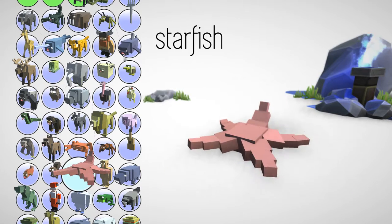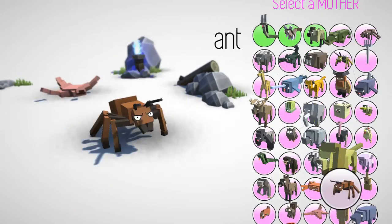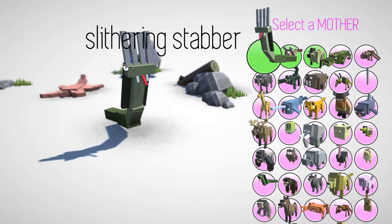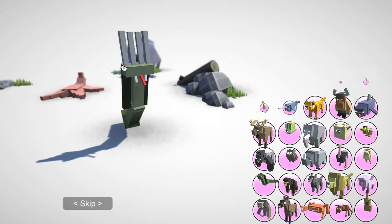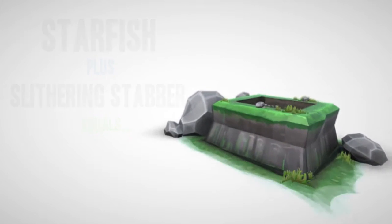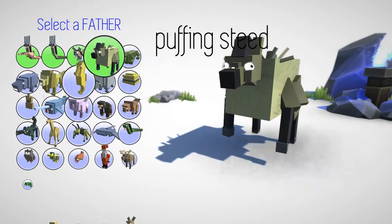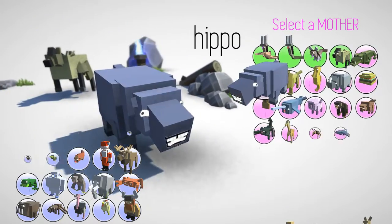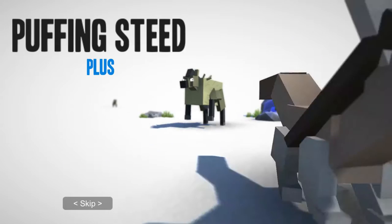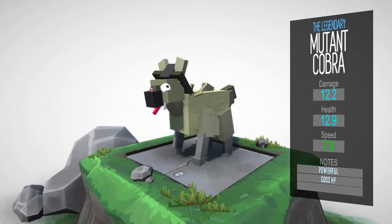Let's try — what is this? A starfish. Let's do a starfish and the slithering stabber, see what happens once we've combined three things together. The terrifying slithering stabber. This is funny. Try the puffing steed and the hopping cobra and see where that goes. The legendary mutant cobra. Wow.